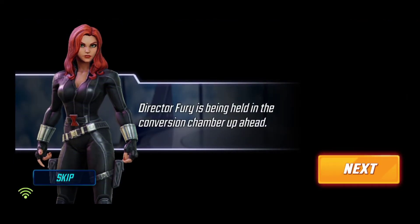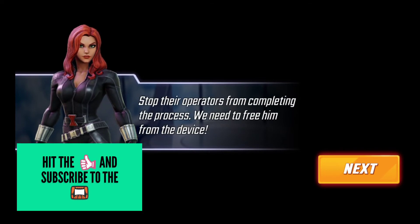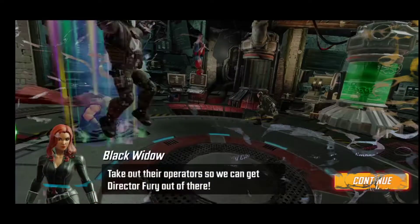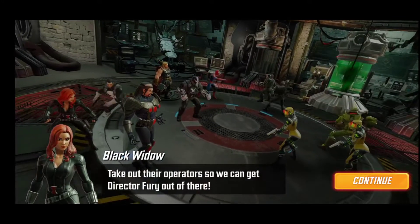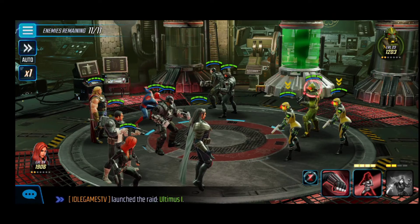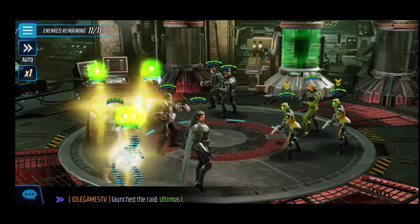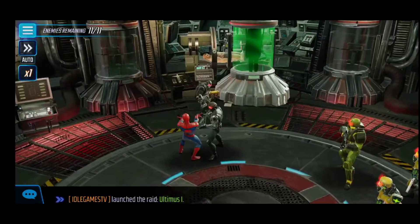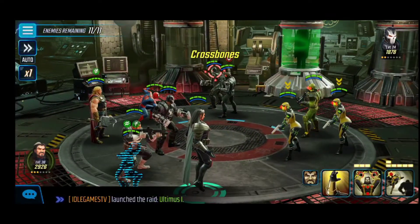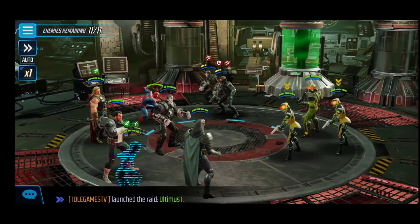Director Fury is being held in the conversion chamber up ahead. Stop their operation from completing the process — we need to free him from the device. Let's go! Take out their operators so we can get Director Fury out of there. We're going to take out Crossbone, and we're going to use Black Widow. There's Winter Soldier over there. We got slowed.